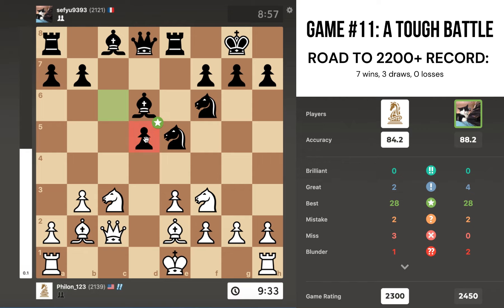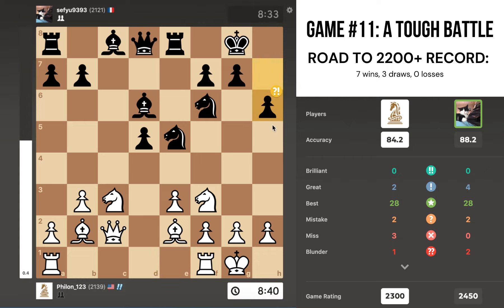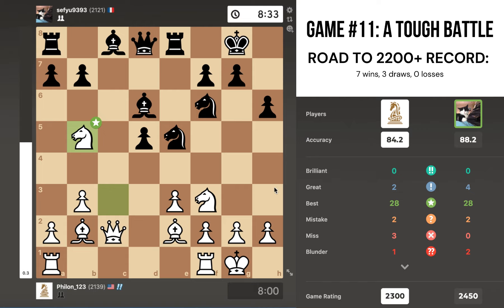After c takes d5, the reason I played c takes d5 is because I want to give black an isolated pawn. Notice that this pawn does not have any pawns on either side of it — it's called an isolated queen pawn and it's a little bit weak. I castle, black goes h6. Not super sure what that move is doing, but it could be useful long term or just a waiting move.